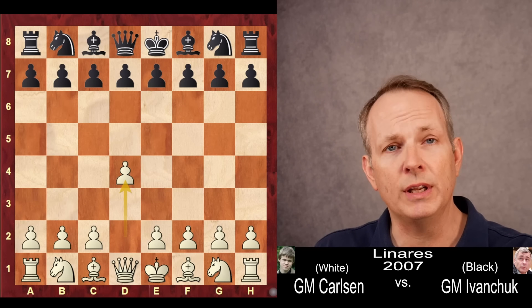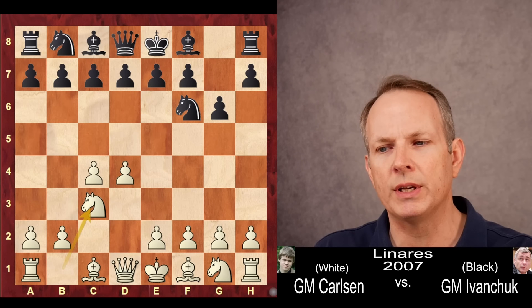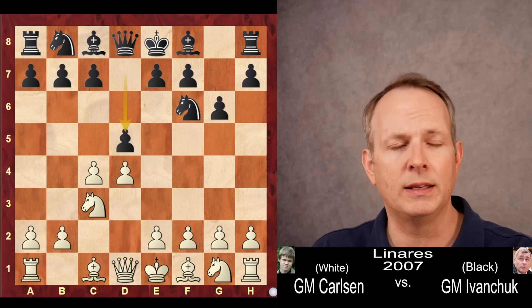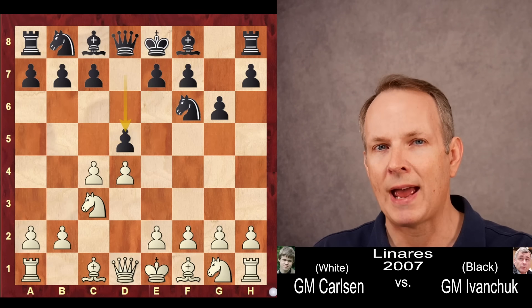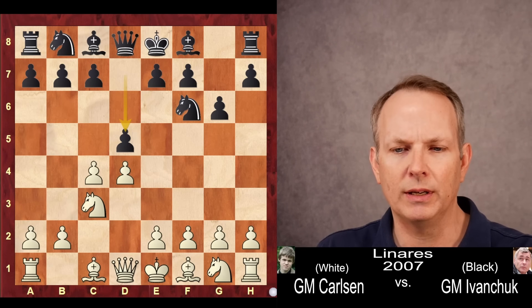He begins with d4. He has white, but Ivanchuk has black. The knight f6, c4, g6, knight c3. And Ivanchuk does not play the King's Indian, but d5, the Grunfeld Defense. Similar to the King's Indian, it wants to let white set up a big center and then attack it, but this game is usually not closed in the way the King's Indian is.